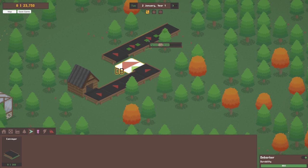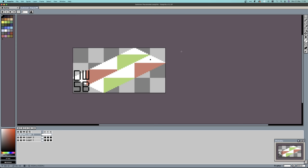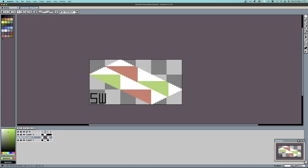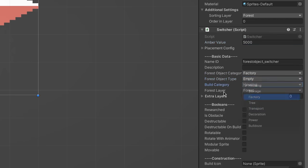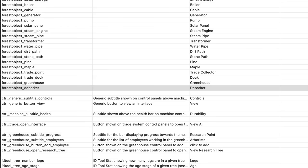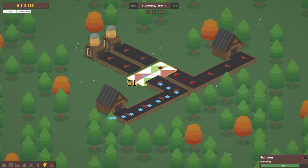Next up on the machine to-do list was the path switcher — anything that enters on the left exits on the right and vice versa. I'm going to be making a lot of this placeholder art, as I'd like to make sure the factory builder mechanics are all sound before committing to any final designs. I created a prefab for the switcher and a C# class, set up that class in Unity, and added the machine to the tech tree. For every new machine I add, I also have to add localised text for the build menu and tech tree. After spending a bit of time on the machine logic, I got the switcher working well — this will be super useful when you want to cross two conveyor belt paths over one another.